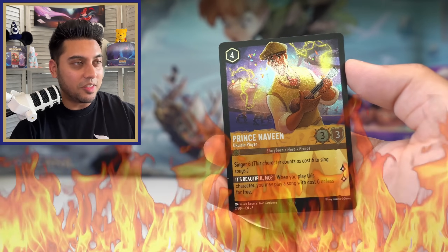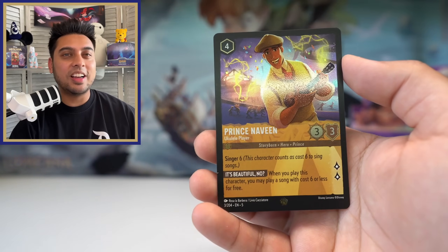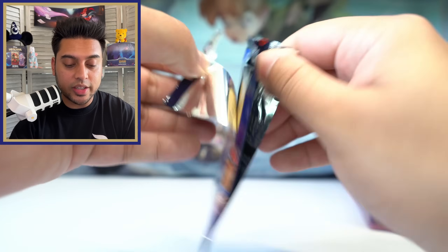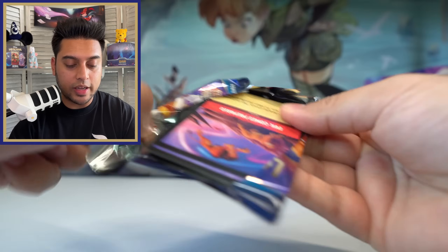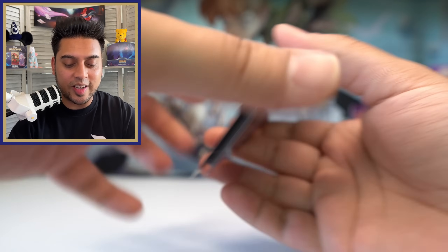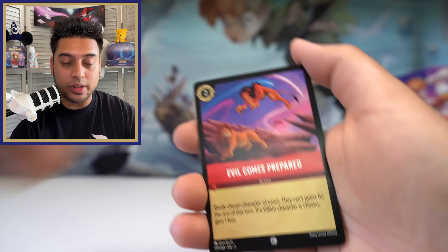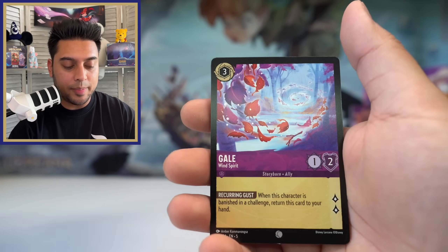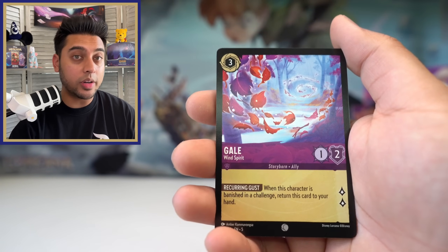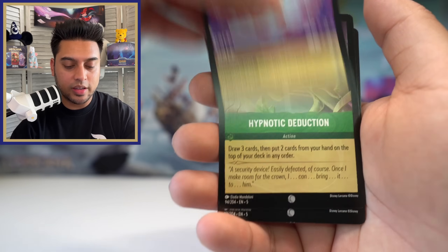That's our third legendary, with this one being a foil — a very, very nice pull. So that makes it like four legendaries technically. We did very well. Even if we don't pull any more legendaries, I'm happy. But I'd love to pull one more legendary or an enchanted. Gale Wind Spirit — I haven't seen this one, looks cool — Hypnotic Deduction, Happy, Prince John, and Hide Away.